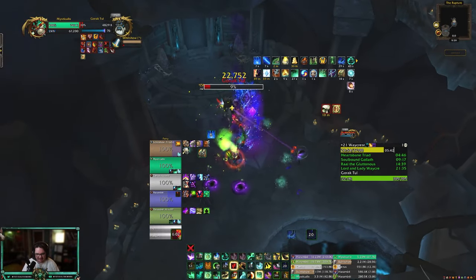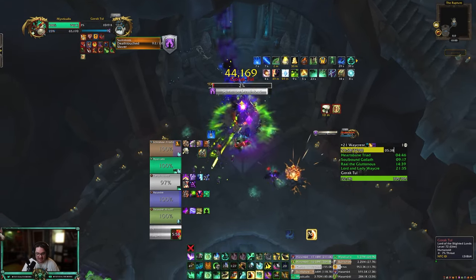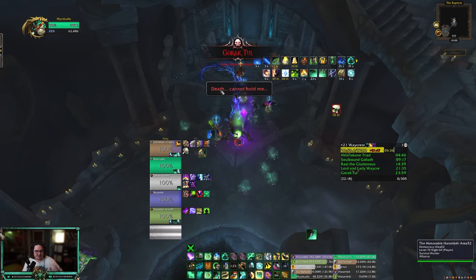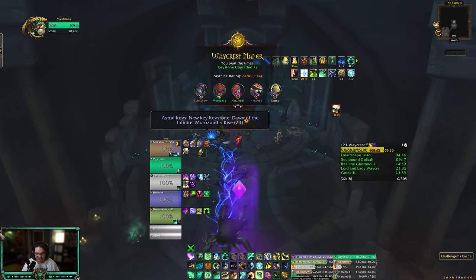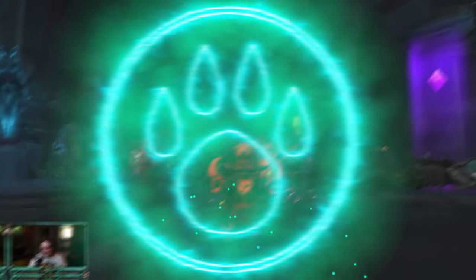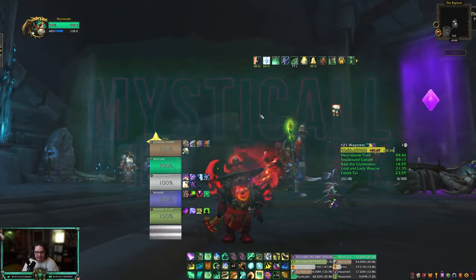You can also get value out of your Zen Pulse. That is a 21 two-chest on the Waycrest Manor — absolutely destroyed that dungeon, holy cow. What's going on everybody, this is Mystical. Today I'm bringing you a 21 Waycrest Manor two-chest on Fort.